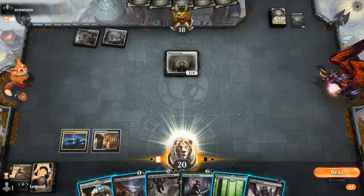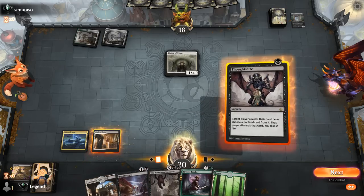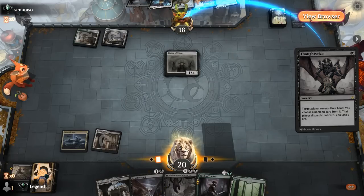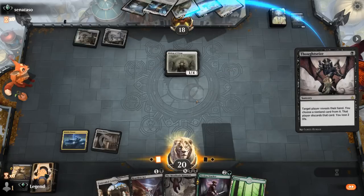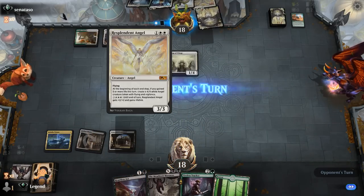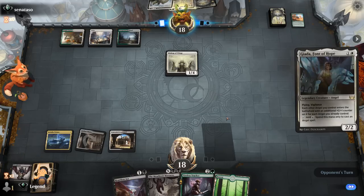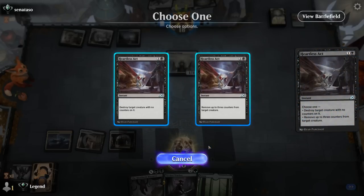Bishop's scary. Now I might prefer going Thoughtseize and keeping up Heartless Act. We see Resplendent Angel to go with Bishop — Youthful Valkyrie and Collected Company too. We have to take Company, the scariest card, and then I'm most likely just going to kill Bishop. That way Resplendent Angel is not as scary, and at 3 toughness it's easier to wipe away with Meathook Massacre. The opponent goes for Youthful Valkyrie first, so we'll kill Bishop in response.